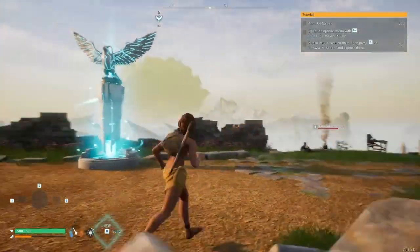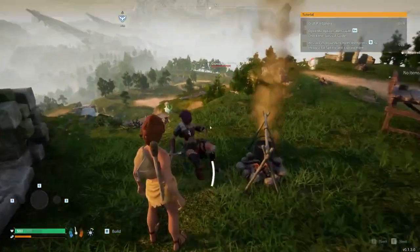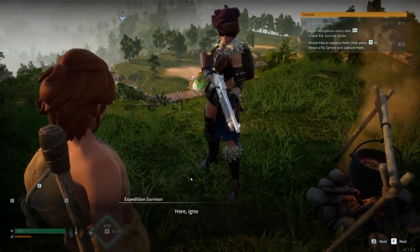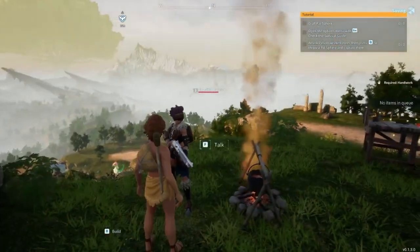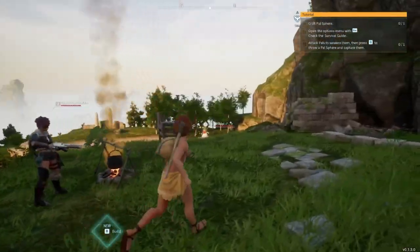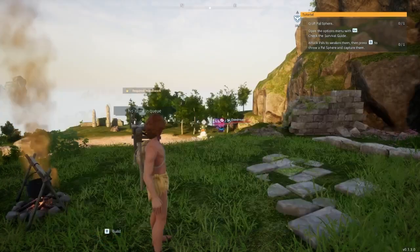Now that I ran back to the start, talk to the expedition survivor right here. She'll give you some beginner stuff, like some stone and some wood, and a little bit of arrows as well.